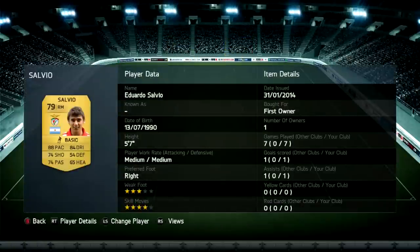On the right hand side we have Eduardo Salvio. His card is actually really good — he's got a cracking right foot on him. He's got good pace and good dribbling, and the four-star skill moves just make him even better.